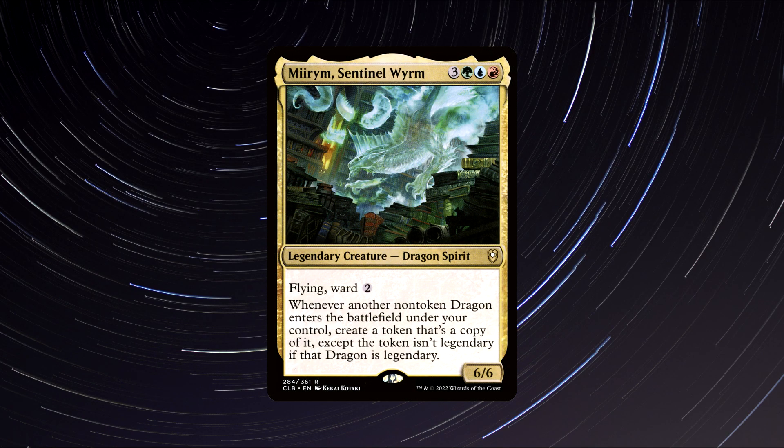Number 2: Miriam, Sentinel Worm. A legendary dragon spirit creature that costs 1 red, 1 blue, 1 green, and 3 generic mana to cast. It has 6 power and 6 toughness and says the following: Flying, Ward 2 generic mana. Whenever another non-token dragon enters the battlefield under your control, create a token that's a copy of it, except that token isn't legendary. Miriam has so much to offer: a great colour pie, ward for protection, and an ability that doubles up each dragon we play.